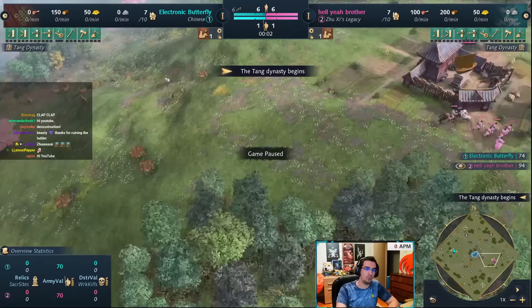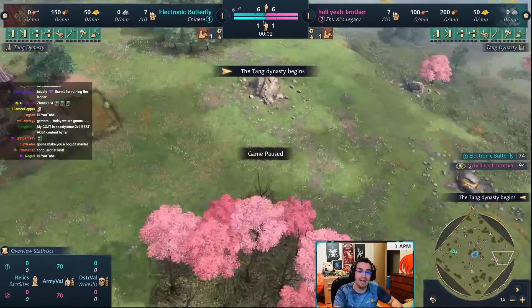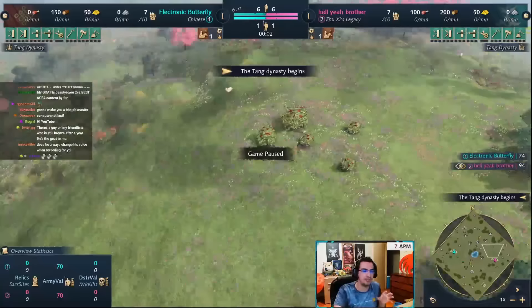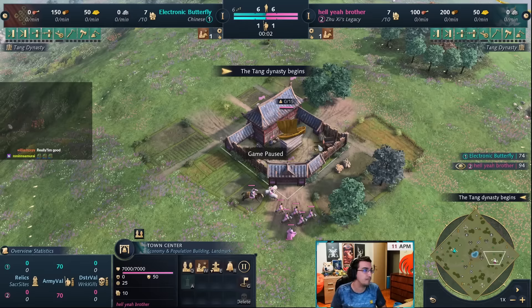We're going to be doing Jushi's Legacy one TC aggression build. I've done one guide like this at the start of the DLC, but this is the updated, much better version. If you're wondering why I haven't done a two TC Jushi's Legacy guide — it's very similar to China. If you've played China, you'll know how to do Jushi's Legacy two TC as well, so it didn't really warrant a guide. I think this build is one of the best, if not the best, build for the ladder with any civ because of how easy it is to play.